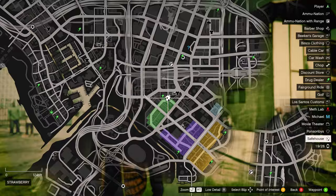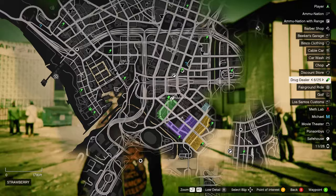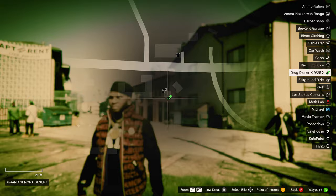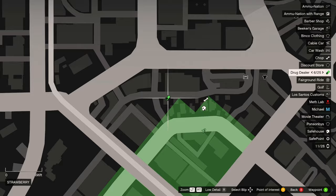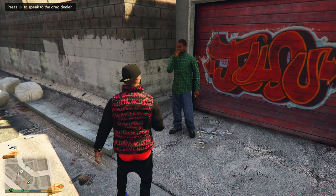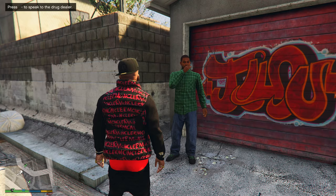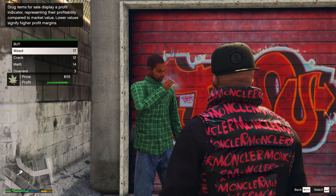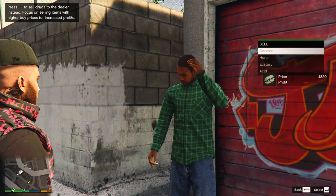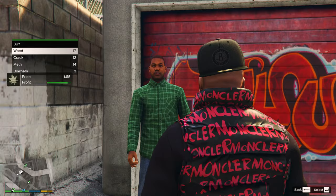Dealers can be found around the map represented by green capsules — there are about 25 of them spread across the entire map. Head over to one, walk up to the dealer, and you'll see instructions in the top left of the screen to press E on keyboard or right on the D-pad. That zooms the camera in and shows your options to buy or sell. Press right on the D-pad or right arrow key to switch between the buy and sell sides.